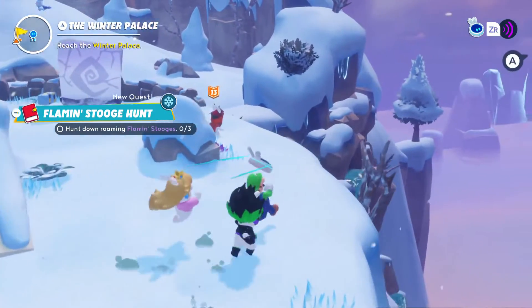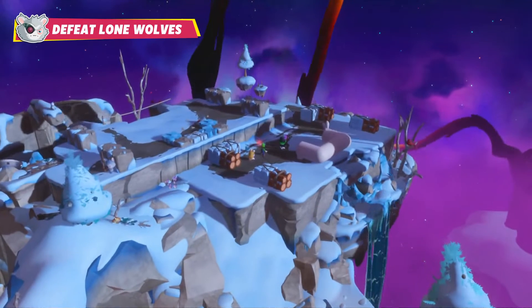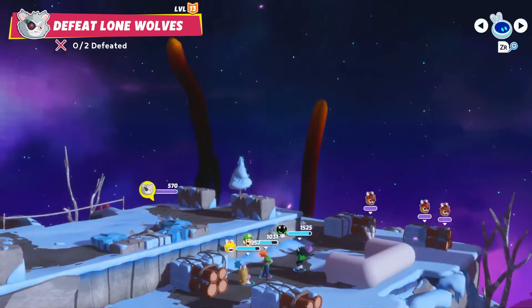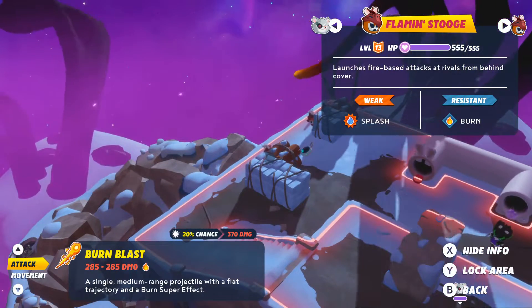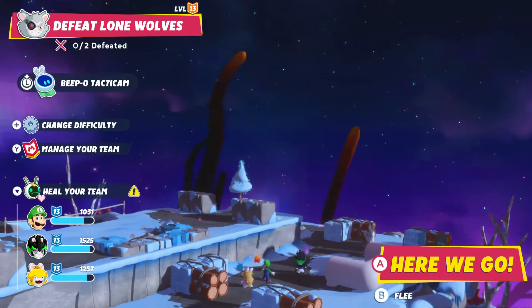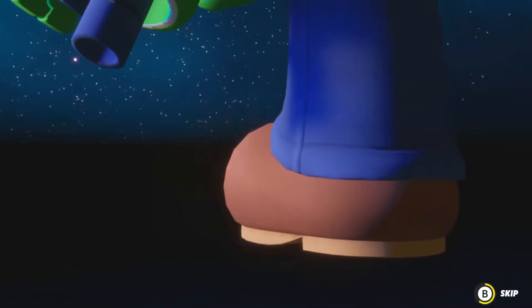We have to go and defeat all three of them. So be it - let's put a stop to this. We need to check their weakness and resistance. Let's shut their movement before we fight them. Using the Tacticam first - their weakness is against Splash. We have Rabbit Pete for this, so let's get ready for battle.